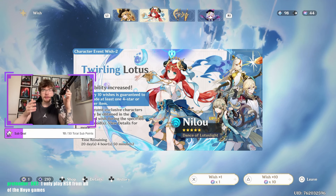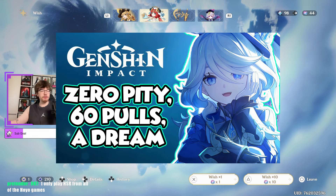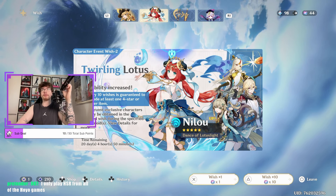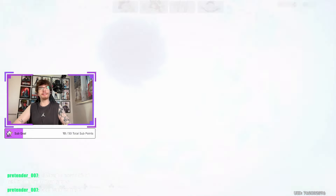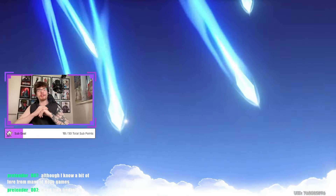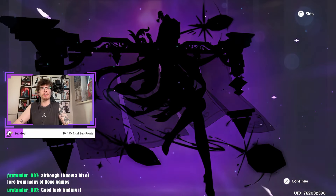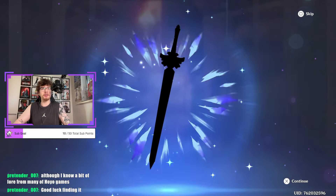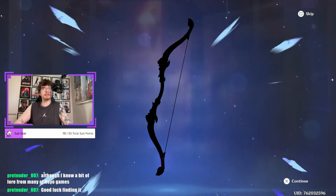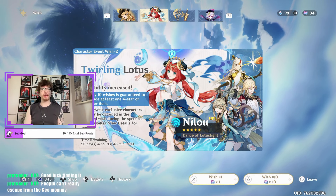If you haven't seen my pulls for Raiden Shogun, check that video. If you haven't seen my pulls for Farina, check that video — even in the Farina video, 30 pulls after that, I got another Farina. I'm the luckiest Genshin player of all time. So today, 44 pulls, 5 Pity. Let's get it, Nilou. Come home early so then I can just pull for your weapon. We start off with a 4-star — we get a Kirara from the new event so we only need 4 copies of her because I have a C1.